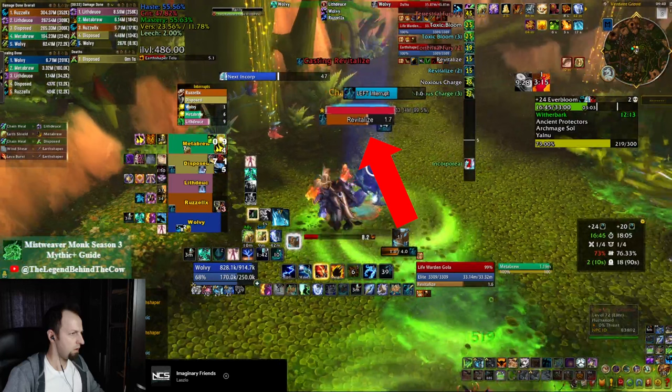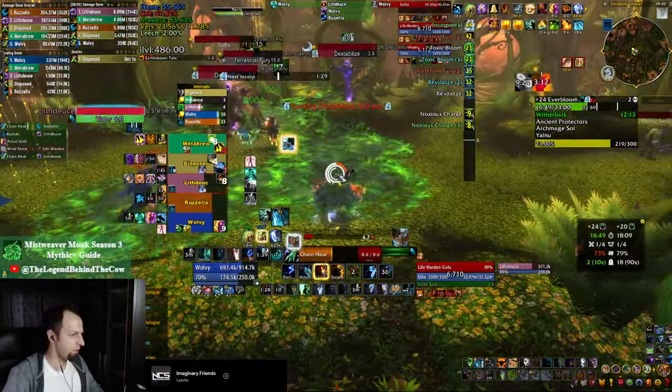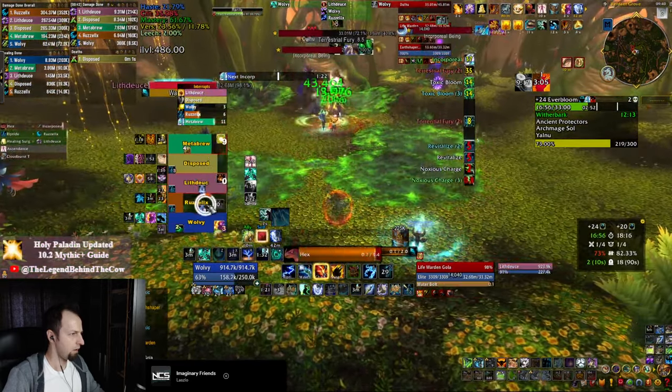Because apart from the pulsing damage, the other mob is going to be casting bolts that you cannot interrupt all of them, so you just have to heal through them. Now back to the fight, nobody's kicking this mob apart from you, so only the Revitalizers are getting interrupted, and I'm popping my Ascendant straight away to heal through the remaining damage and the Water Bolts.